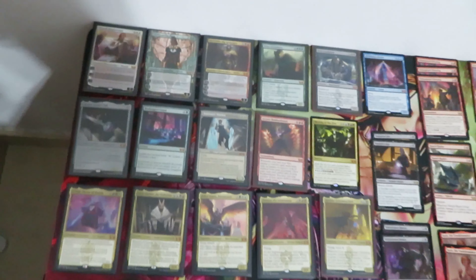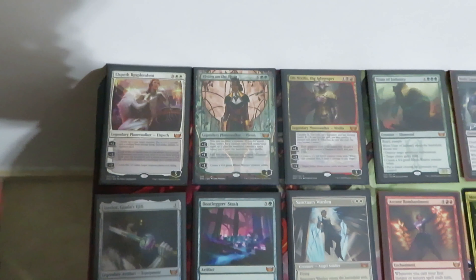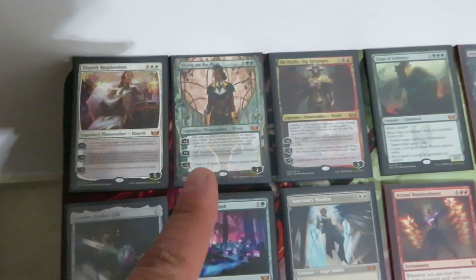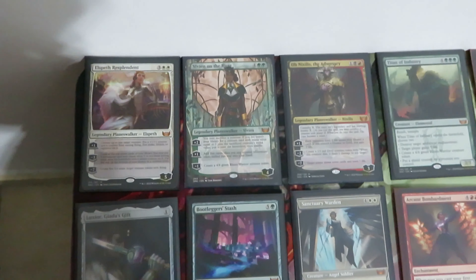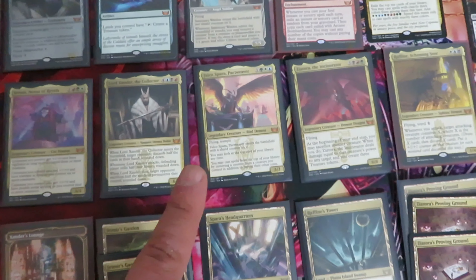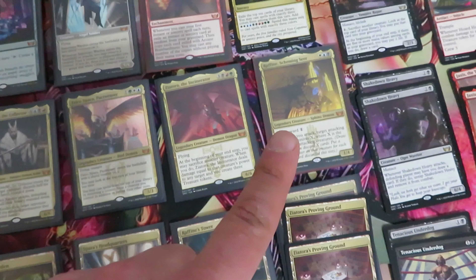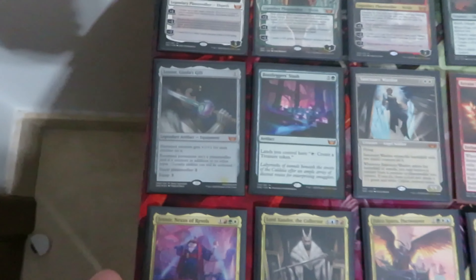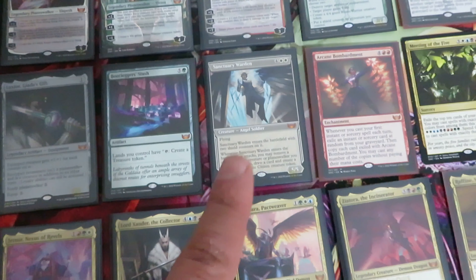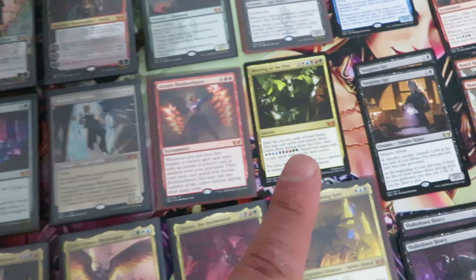Let's start having a look at the mythic cards, starting with the planeswalkers. We have one of each: one Elspeth, one Vivien, and one Ob Nixilis. Vivien is in borderless. The crime bosses: we have one of each — one Jetmir, one Lord Xander, one Falco, one Ziatora, and Raffine. Then the others: one Luxior, one Stash, one Sanctuary Warden in the showcase, Hurricane, Bombardment, and Meeting of the Five.